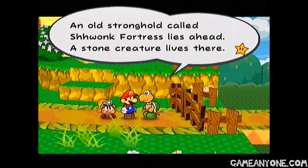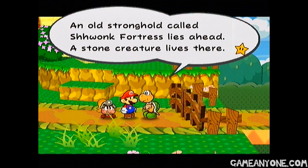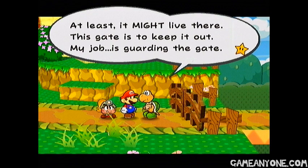"An old stronghold called Schwonk Fortress lies ahead. Why are there two H's in that, by the way? At least it might live there, and this gate's to keep it out. My job is guarding the gate. But if the mayor says it's okay, I'll let you pass. Careful out there." Alright, yep. We need to get through here.